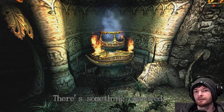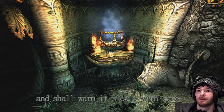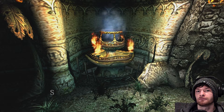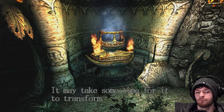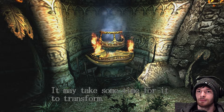Throw the egg in the fire. There's something engraved: 'Those who seek the truth shall put the egg in the basket and shall warm it slowly with care — it will become a blue stone and a landmark to the rough roads.' Remember when we interacted with the puddle and the mirror in the bedroom? We sent part of the blue stone — so that's where we're going to take it.